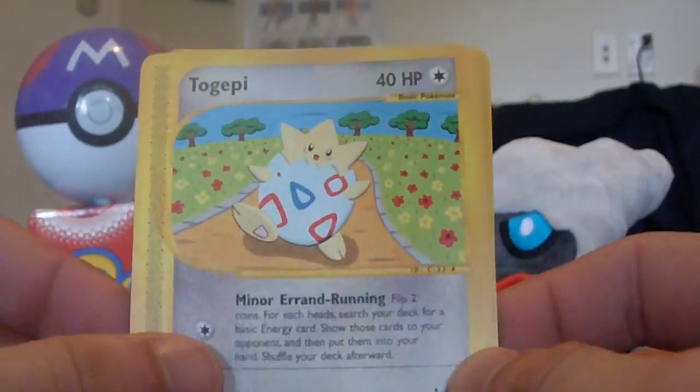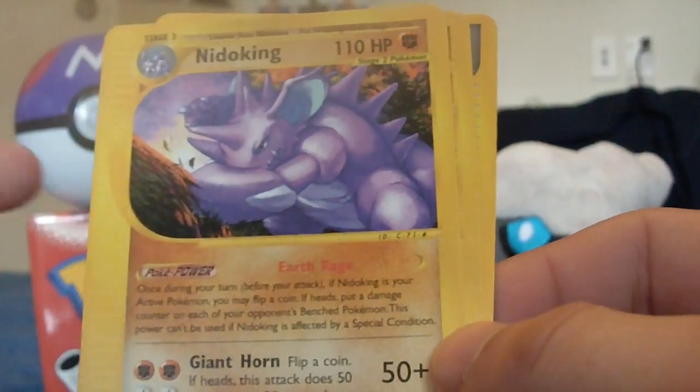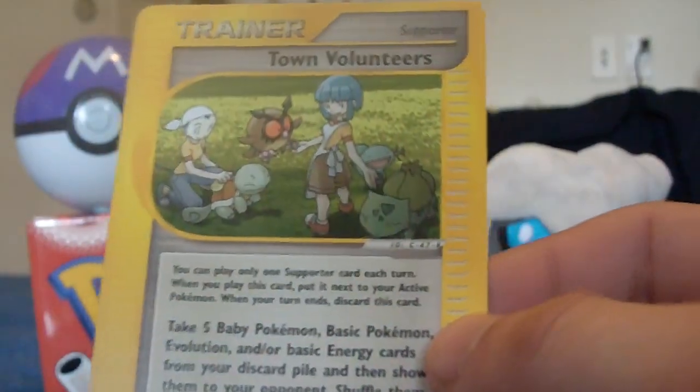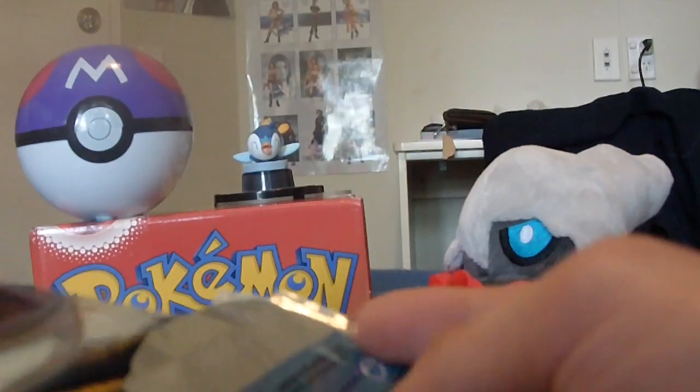Pack three: Togepi, Horsea with good artwork, Bellsprout, Porygon, Vulpix, and Nidoking is my rare. The Tauros looks pretty rough, and Town Volunteers trainer card. Running a bit under on luck now. Fingers crossed — hopefully there'll be something nice in the next pack. I've got Edward Scissorhands watching over me if I ever need help.